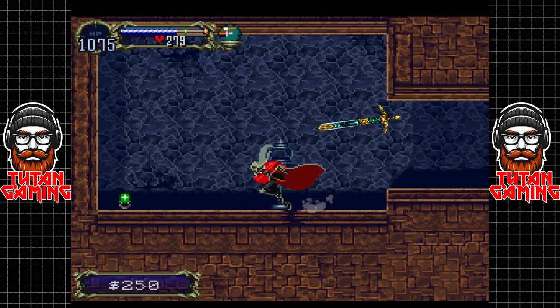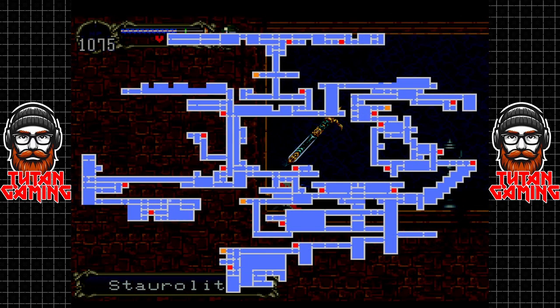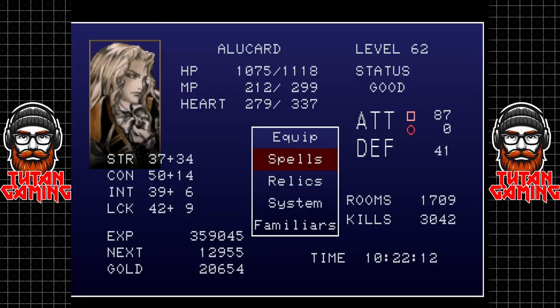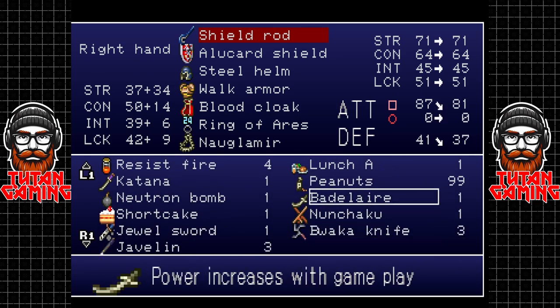So if you come through here, yeah, this is where that weapon is that I was talking about — or maybe it isn't. Where is that weapon? We are in the right place according to my notes. Ah wait — did we already pick it up? Yeah, we did pick it up. So this weapon gets more powerful over time.